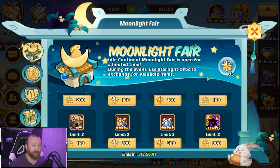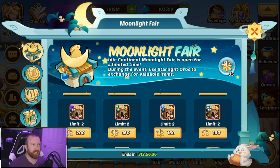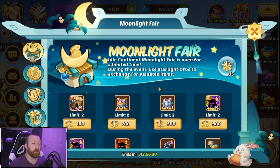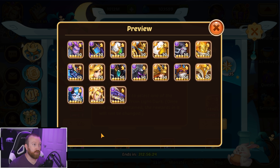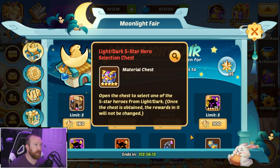Don't touch the regular 6-star hero options — they're absolutely not worth it. What are worth it are these two chests in the middle; you can get two of each. In the light and dark 5-star chest you can get Drake, Russell, and maybe Carry2. Really, those three are the only heroes you should ever use this for right now — they're the only ones in the meta, with Russell being the top priority, then Carry after that.